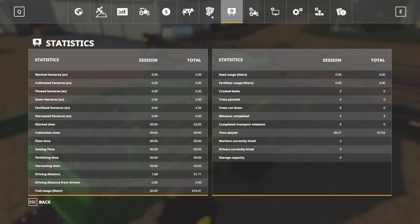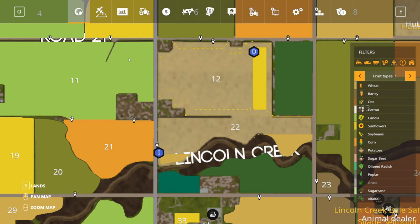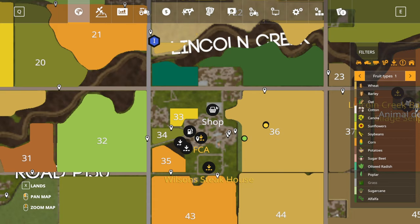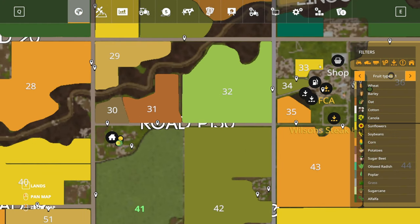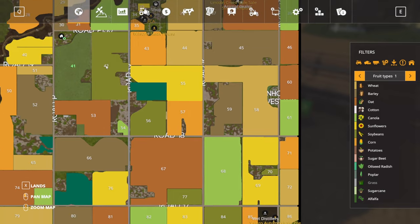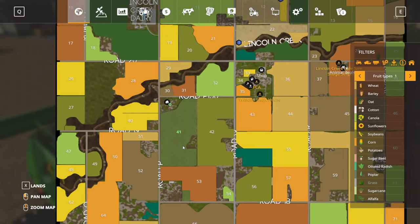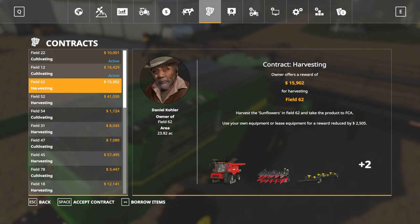Now that we got a combine, we should probably go find a job. Let's see what we've got under contracts — field 62 harvesting, which is right around here. We are currently at the shop. Let's see — once we're in the 40s, 50s, there are some 20s up there, high 50s, high 60s down there, 80s down there. Sticking with probably the low 50s and 40s looks pretty good.